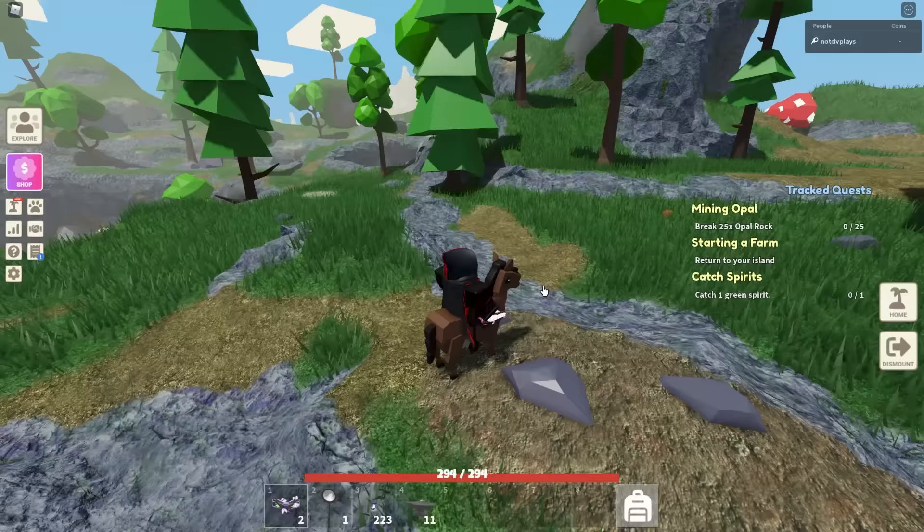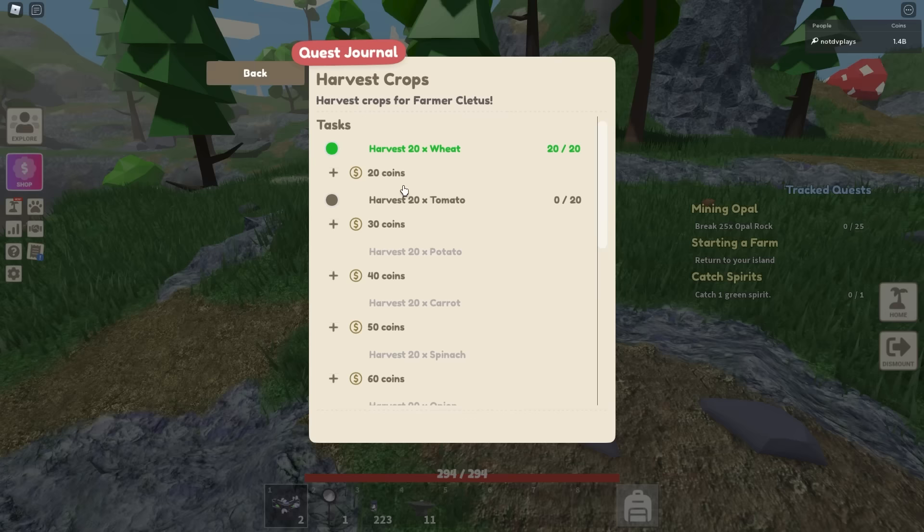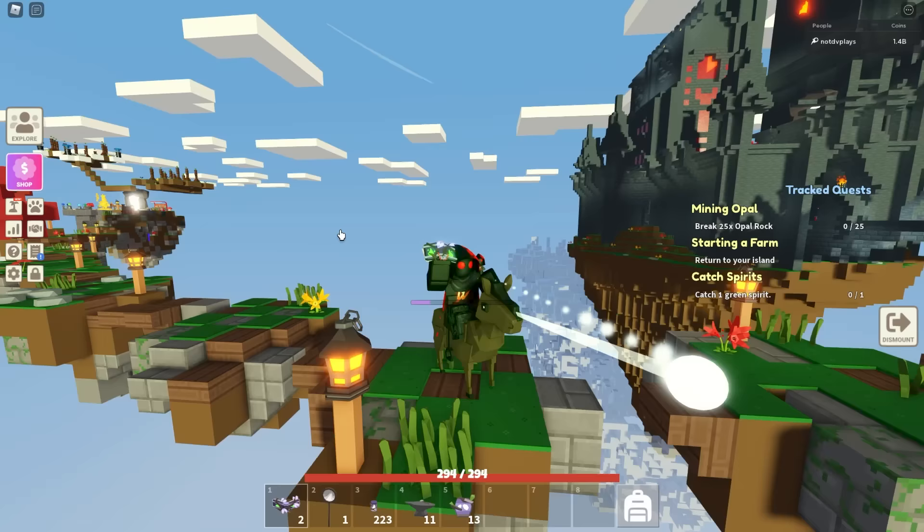They also made it so you can now see the rewards in quests. If you go into the quest it'll show you what you get — for example harvesting crops gives 20 coins, 30 coins, 40 coins, scaling all the way up to 150 coins, and these are repeatable.